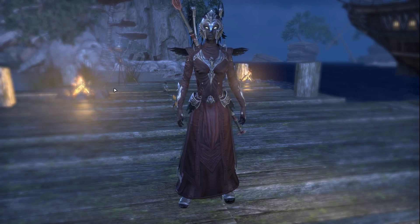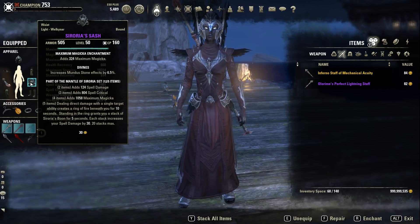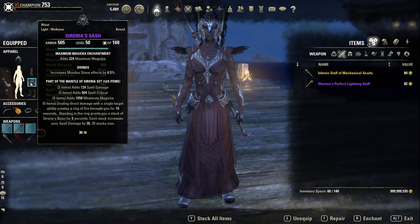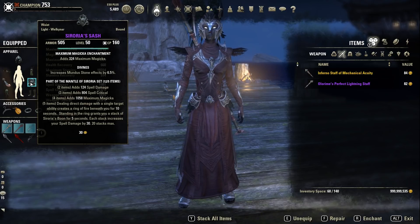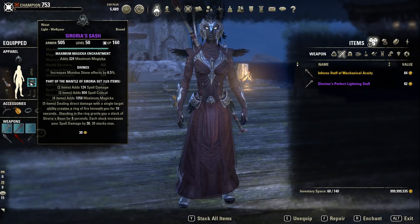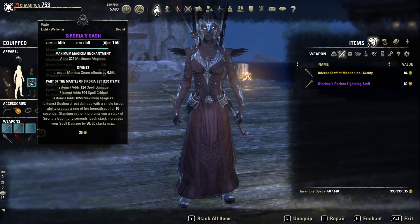Welcome ladies and gentlemen, today we are going to take a look at the Mantle of Siroria set. They completely changed the set in PTS week 3. Dealing direct damage with a single target ability creates a ring of fire beneath you for 10 seconds. Standing in the ring grants you a stack of Siroria's Boon for 5 seconds, and each stack increases your spell damage by 30, with a maximum of 20 stacks.